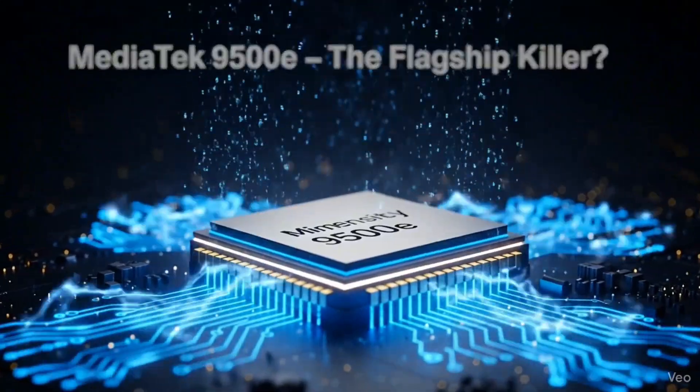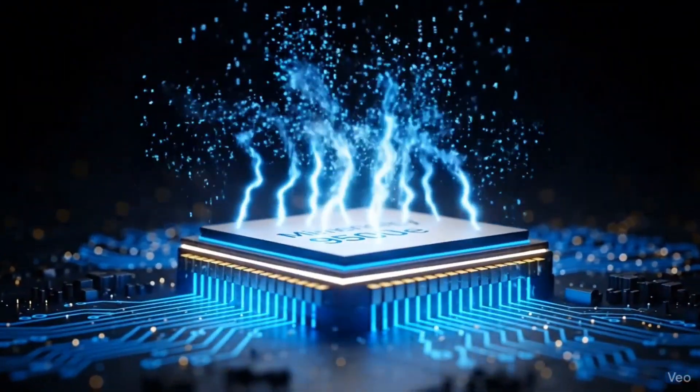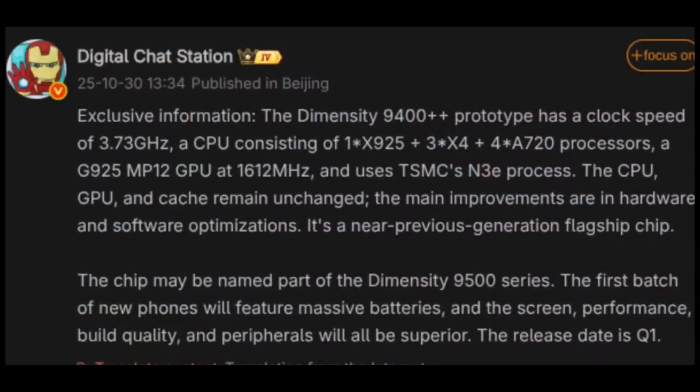According to a reliable leaker named Digital Chat Station, this upcoming MediaTek chip is basically based on the Dimensity 9400+, which was already a flagship chip earlier this year. But here's the twist — this one might not be a full-on flagship. It's likely going to be a sub-flagship chip, because the specs don't really scream mid-range at all.